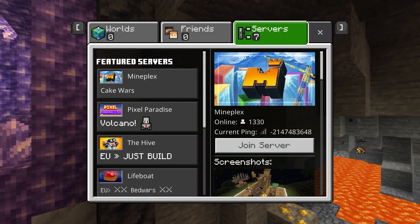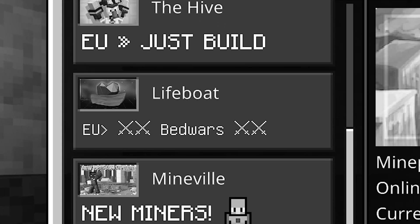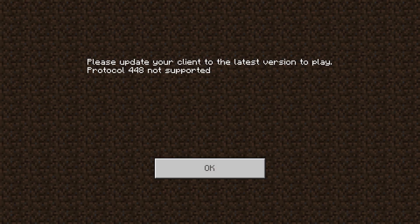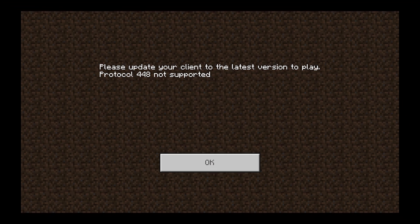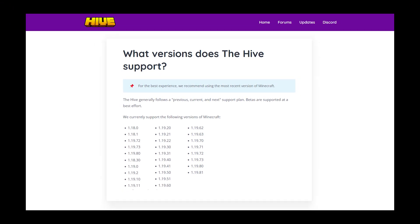Let's try and join a server right now. I'm literally banned from all of these so it could take a minute. Wait — 'Please update your client'? No way. Have they unsupported it? No, they've discontinued this version of Minecraft.